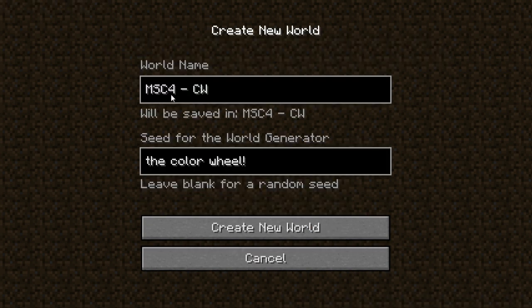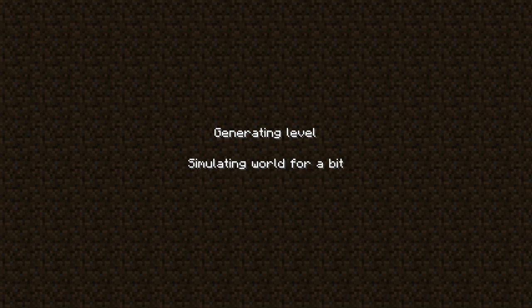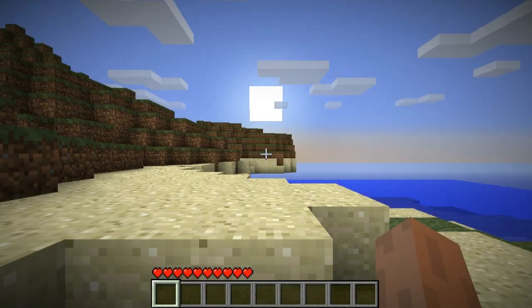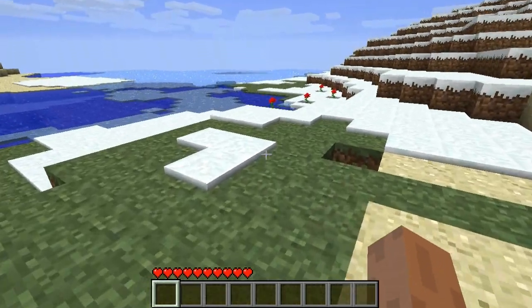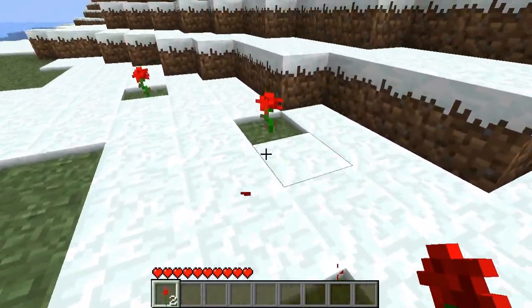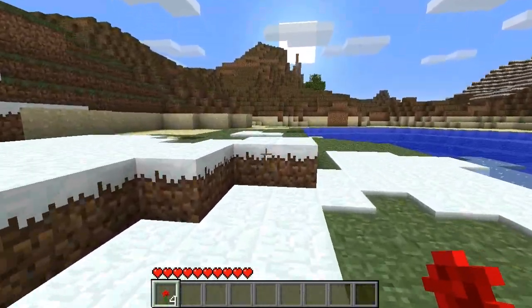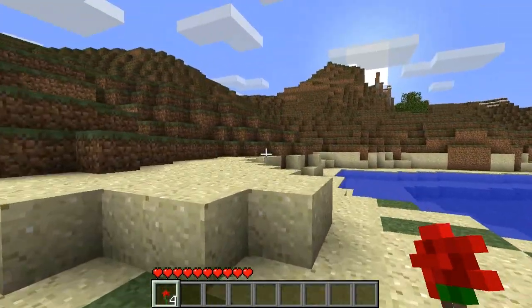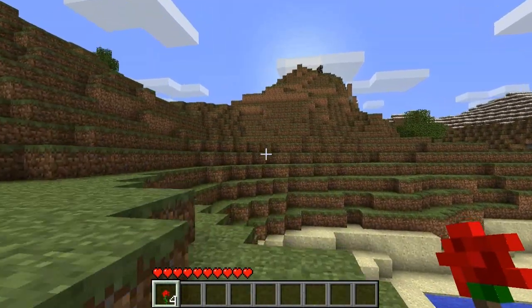This is Minecraft speed challenge number four, the color wheel, and so I am creating a new world. We're in a new Minecraft world that has a little bit too much ice for my liking, but it does have some red roses, which are one of the things that I will need. The goal is to create all the different colors of wool, and so in order to do that you need a number of different ingredients from both above and below ground for dyes for the different colors of wool.